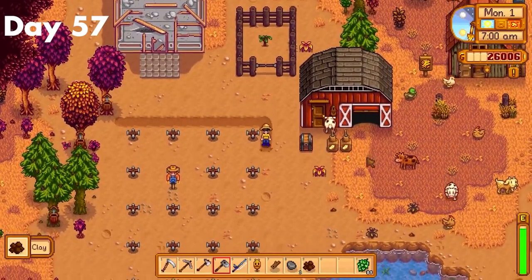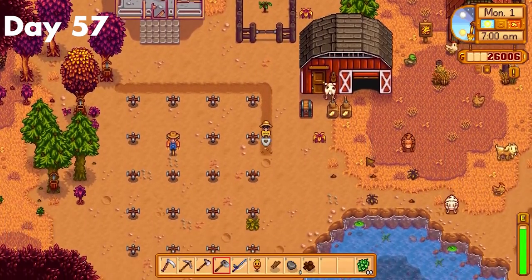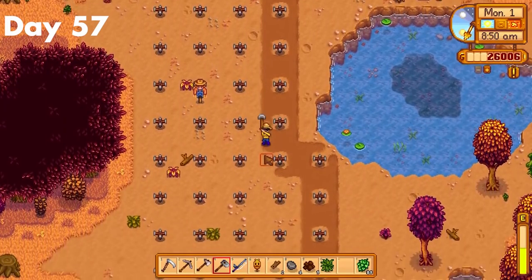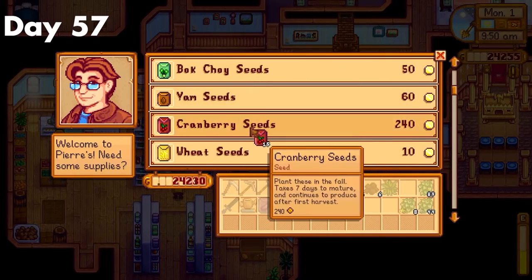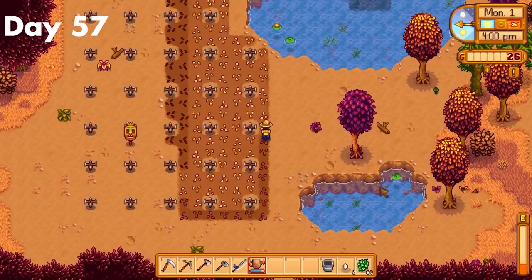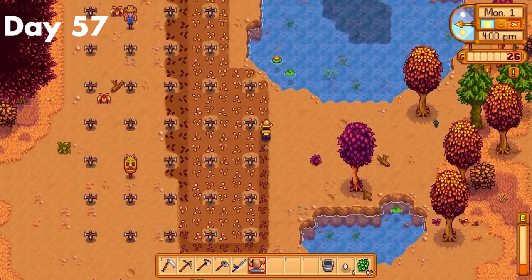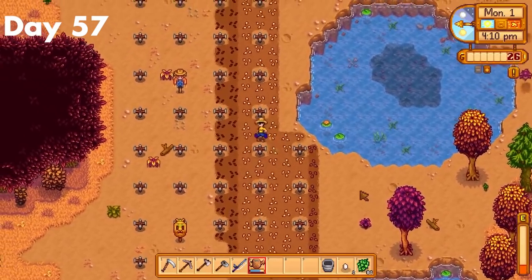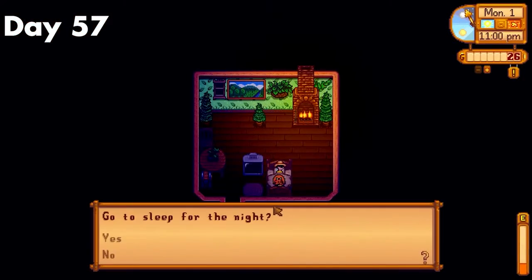Day 57. I really started to regret not upgrading my hoe. I only hoed about half of the land because, as I suspected, I could only buy 200 seeds — barely half of what my max sprinkler output was. After planting it all, I watered it too. I was initially only going to water the cranberries, because for max output I needed to water it day 1. But since I had enough time, I decided to water the pumpkins too. Then I just headed to bed.